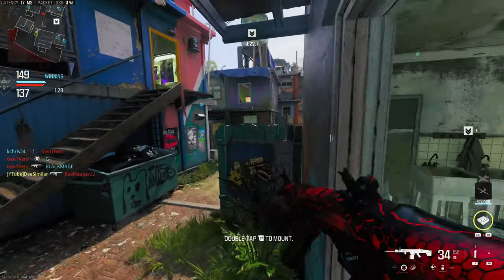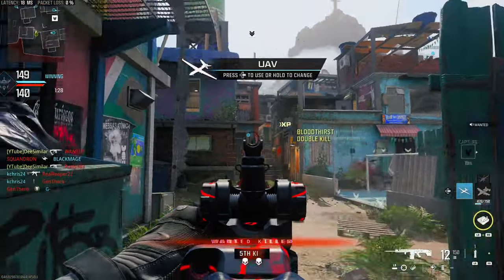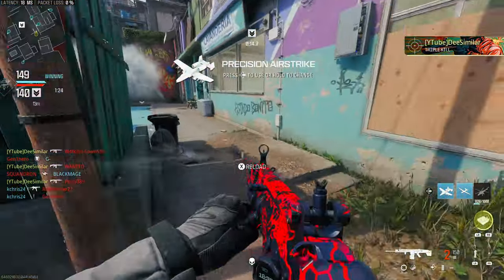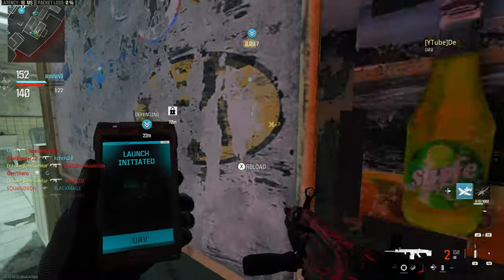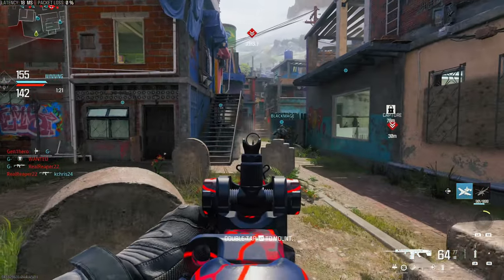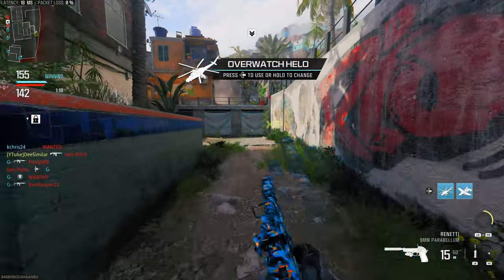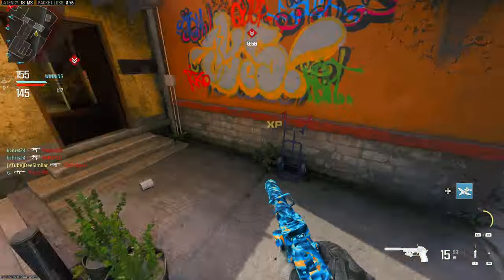Even though the number of players on the objective doesn't matter in hardpoint, the ACS is just as valuable in that mode. I like to throw the ACS on the zone and then jump off the objective to look for easy kills. A lot of the time enemies will be rushing to the point not expecting you to be flanking them, or you can throw the ACS in a corner where it's hard to find and sit behind the objective to get easy picks while the enemy team wonders how the hardpoint is being captured when no one is on it.